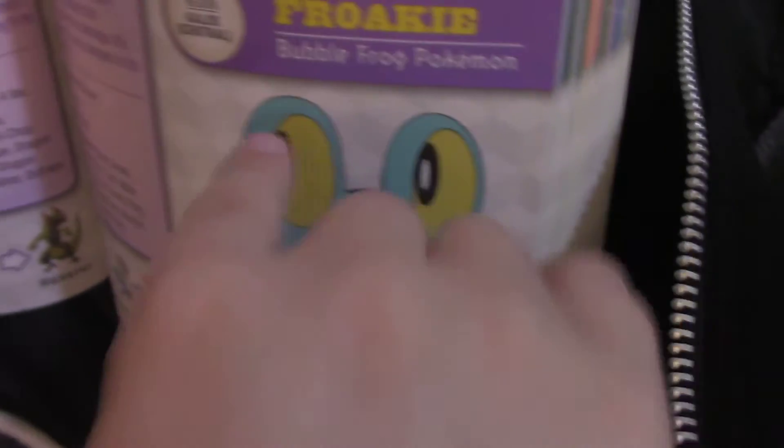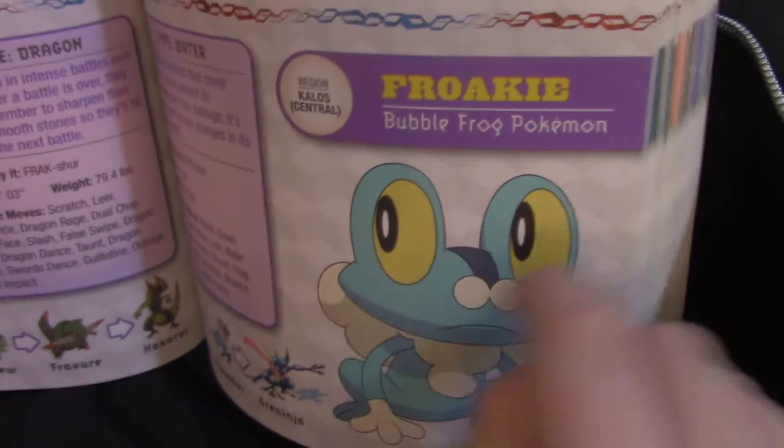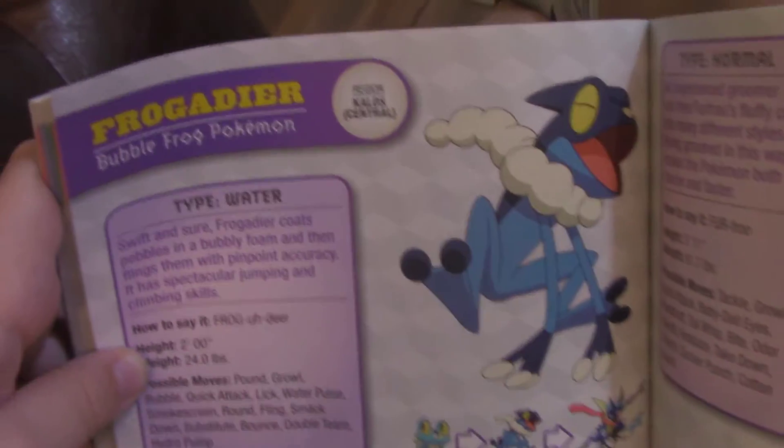What's that? Froakie — bubble frog. Let me see Froakie. Oh, that looks like a little frog. It can grow though. He has little glasses. Frogadier evolved from Froakie.